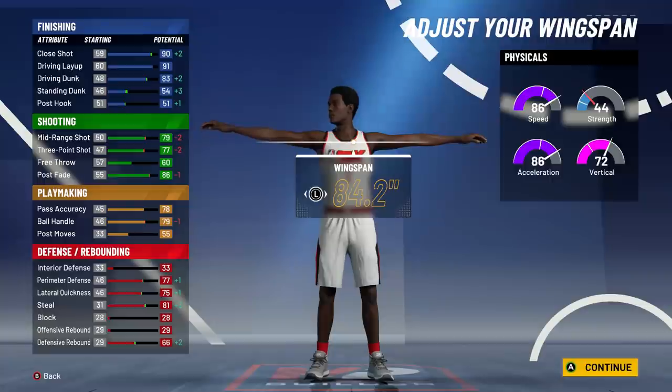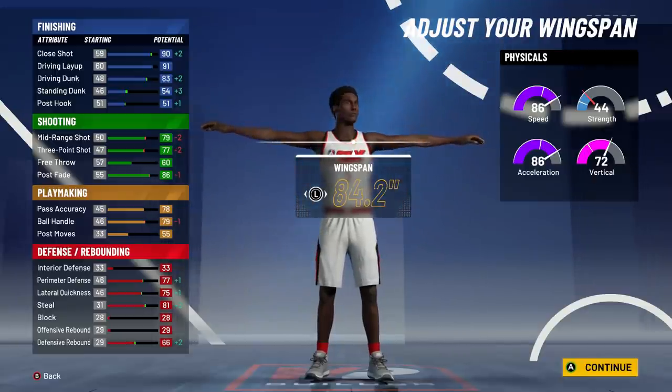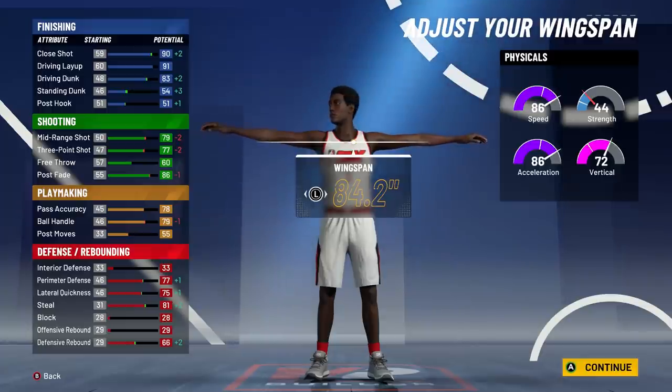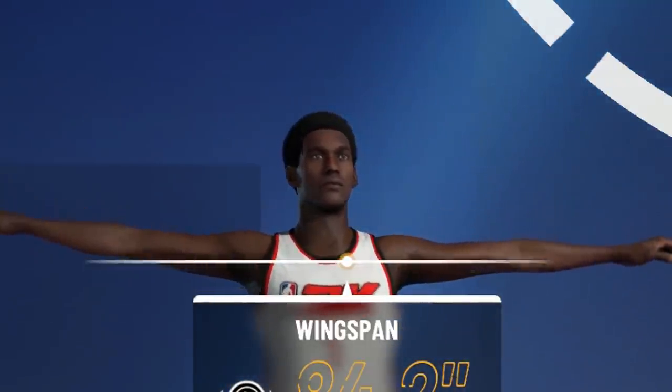With the physicals, not only do you get plus five, but you also get a plus four Gatorade boost. If that carries over this year, that's plus nine to everything — 95 speed, which is already faster than my facilitating finisher last year, plus 95 acceleration and elite vertical. This build is going to be glitchy.